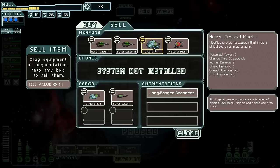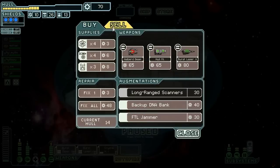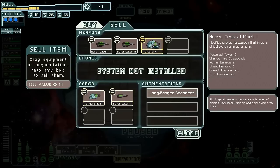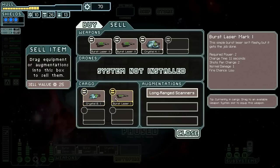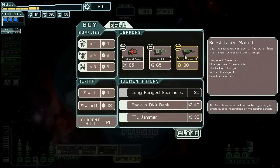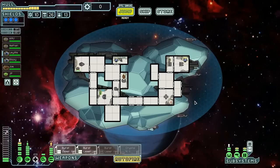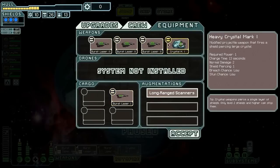Burst Laser Mark 2 — I gotta buy it, there's no choice involved here. That also rules out the Halberd Beam, so let's sell the Halberd Beam. How much is a Burst Laser Mark 2? 80. That rules out — the Crystal Heavy is still in play because we can charge it up. The Burst Laser Mark 1 is still in play. Let's sell the Burst Laser Mark 1 and buy this. We're basically gonna be running like that as soon as we can buy the weapon power. I really don't see ever using the Burst Laser Mark 2 or the Burst Laser Mark 1 together.